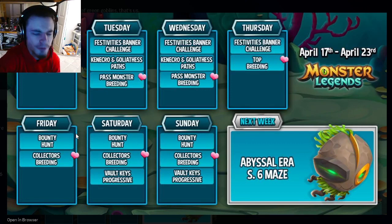On Friday, the new bounty hunt starts — definitely do that because you can get a free mythic out of it, and it's a pretty decent one. You can actually get a lot of free mythics out of it, and one of them is brand new. The Collector's breeding also starts on Friday, which will be great for getting monsters for books, as it'll have monsters tied to a specific book.